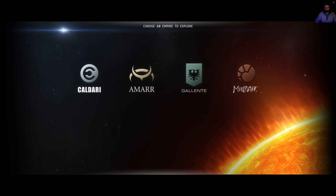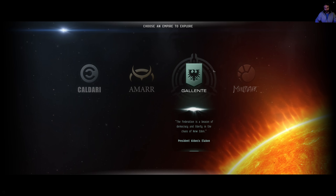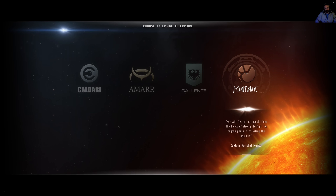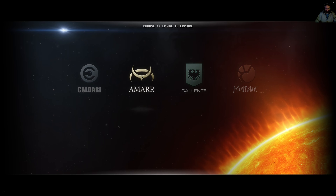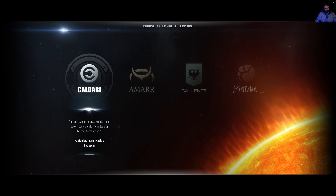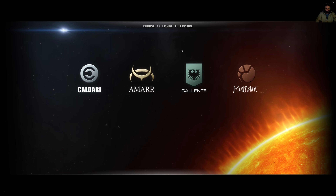Here we are on the brand new character creation screen. You get to choose one of four factions. It doesn't make a massive impact to your character — it just changes which part of space you start in, which career agents you get access to, and which initial ships you get access to. There's role-playing involved too, but you're not really locked to any one faction. My advice is just go with whichever faction you like the look of or the ships.